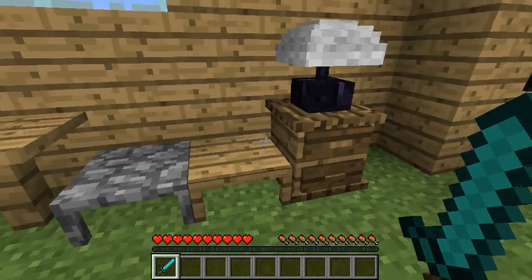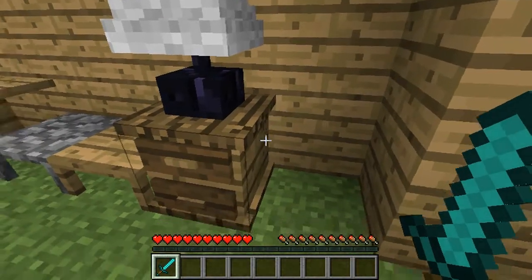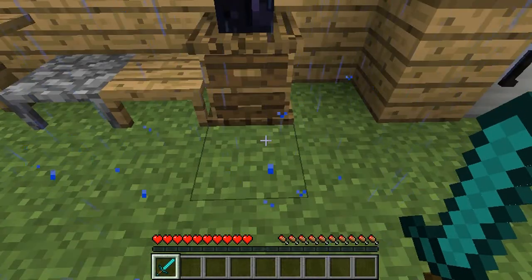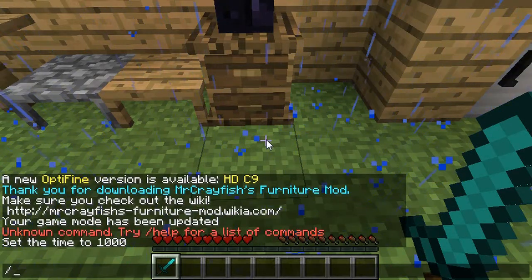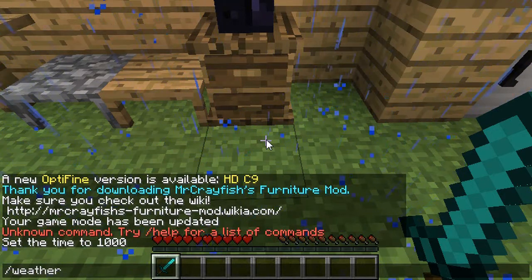If you want to turn the lamp on, you either need a lever with redstone powering it, or you need it on top of one of these. Let me just go ahead and turn off the rain, because it's really annoying and I just don't like the sound effects.